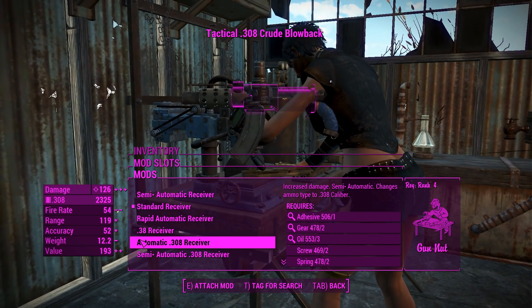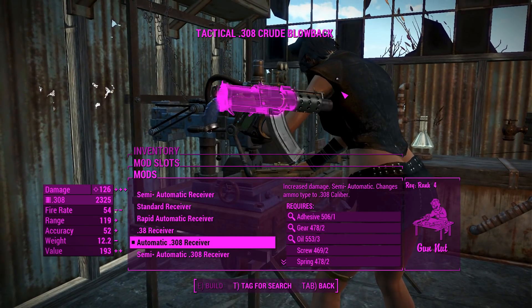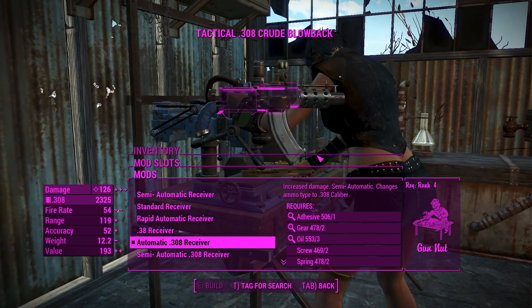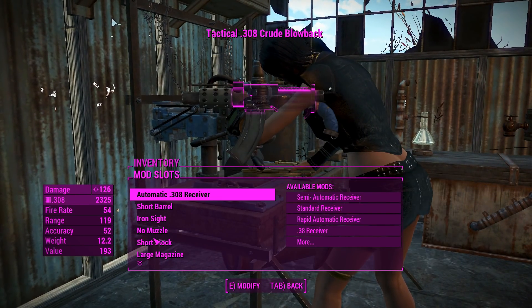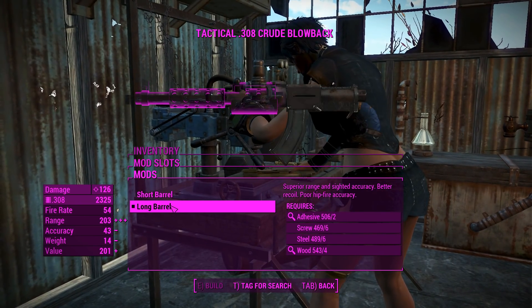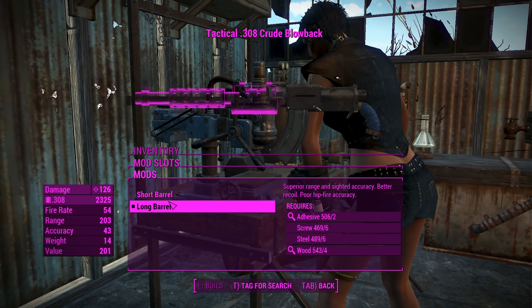Or you could put .308s in here — the .308s have a little bit of power to them. I'm actually wondering whether this thing could actually hold up to the energy being released when a .308 is fired. I'm going to wager yes, we'll be fine. So we're going to chuck this with an automatic .308 receiver and move on. This thing's definitely not going to explode in our face. For the barrels, we'll get a little bit more range, although less accuracy at a very longer barrel, so we'll go for that.